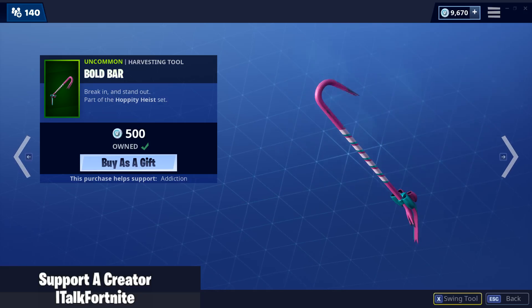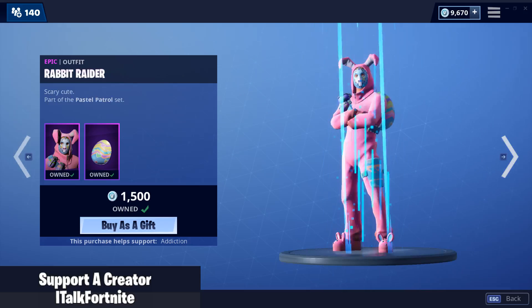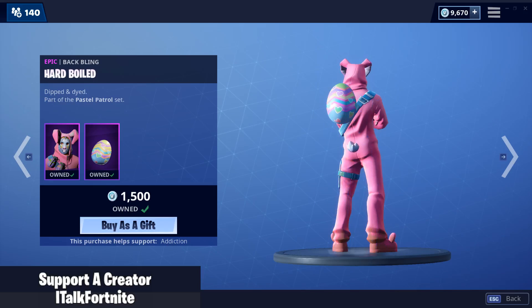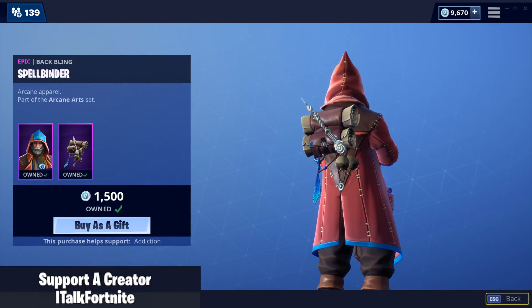Bold Bar. Bunny Brawler is back, comes with the backbling Eggshell. Kind of figured we'd be getting this, cause Easter is tomorrow. Rabbit Raider is also back, comes with the backbling Hard-Boiled. Caster is back, comes with the backbling Spellbinder. Not terrible.